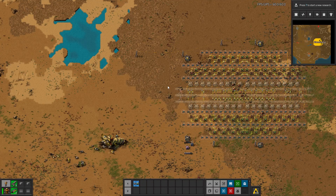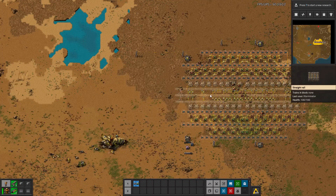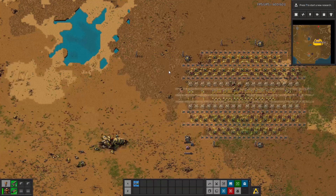So what this allows you to do, essentially, is first off count how many items of a selected area you're missing that are ghosted. It'll make more sense when I show it. And then also, more importantly, be able to set automatic logistic requests yourself for those items - they're temporary, and then they're wiped when those are fulfilled. It adds this button down here, or you can use the hotkey Alt-G by default.